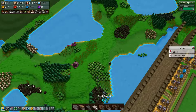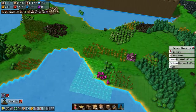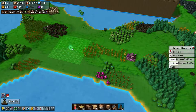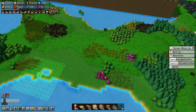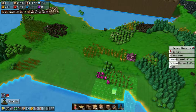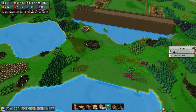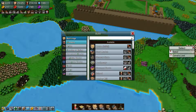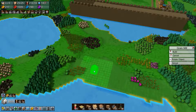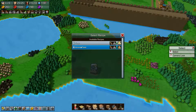We need to level up some terrain here, something like this — this will do for now. We'll build our very first production building which is going to be a grain mill. That grain mill is going to make flour.